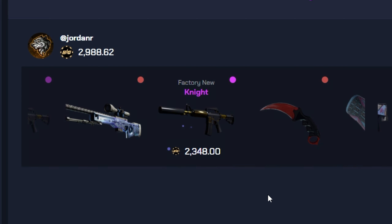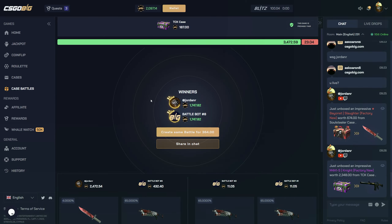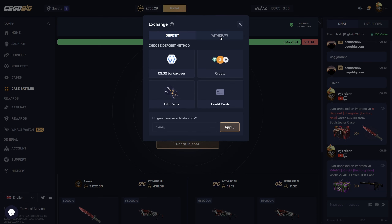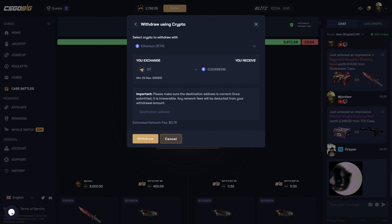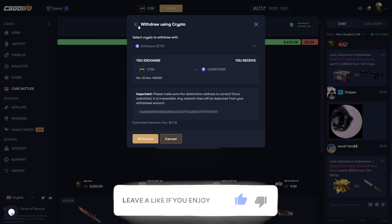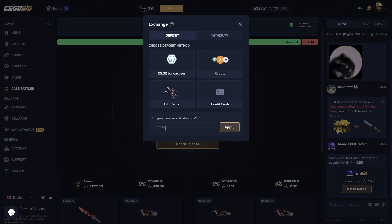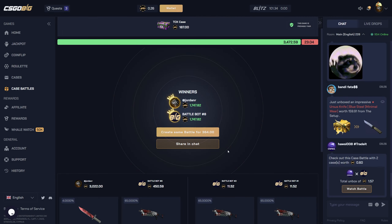It's a Knight — that is $2,300! Let's go, man! That paid over a thousand — it paid $1,700. That is an amazing way to end off the video. Let's go ahead and cash that out immediately — $2,756 right there, withdraw. Thank you guys so much for watching — leave a like if you enjoyed, subscribe if you haven't already. If you want to check out CS:GO Big, type my code to get that plus 5% bonus on your deposit. See you guys in the next one, peace.